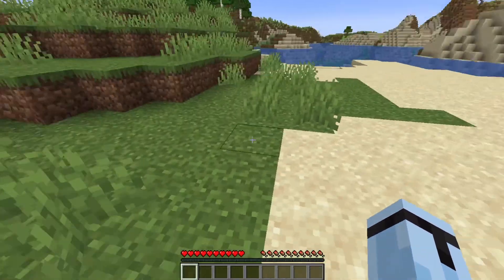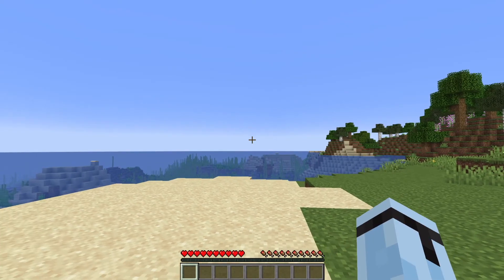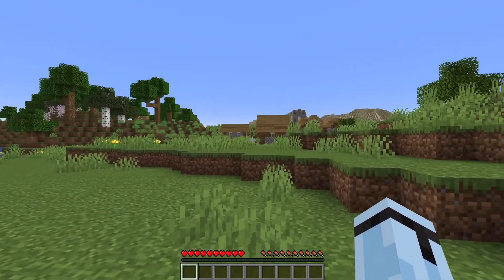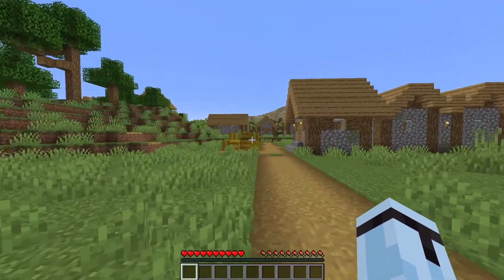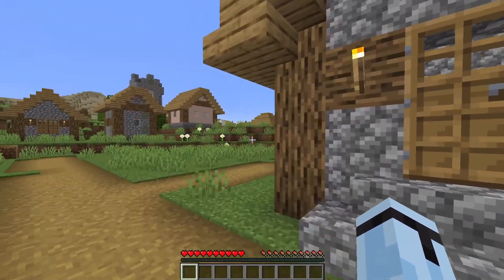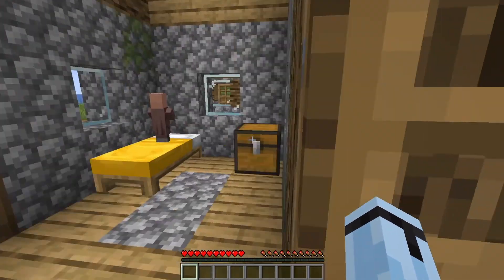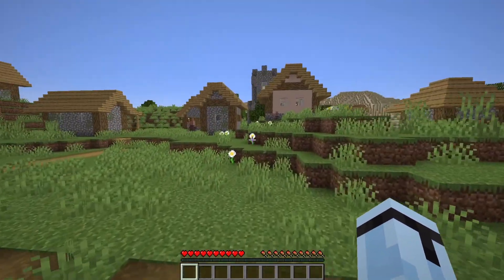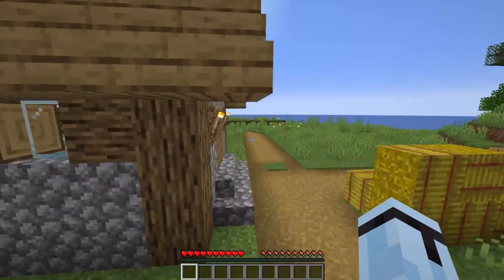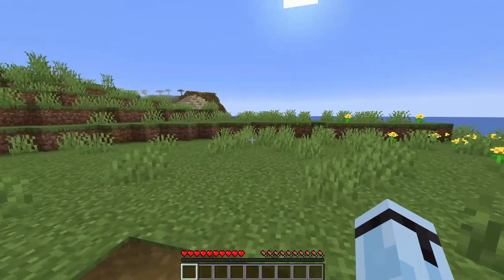So when you spawn in this world you spawn in about here in this area, and all you have to do is turn to the right and there is a village right here, right on the coast. Super easy if you really want to get some villagers to trade with. This chest has some bread and some potatoes in it. Super convenient to just get some villagers right off the bat. Maybe you can settle here too for the first night and use the beds that are provided by the villagers.